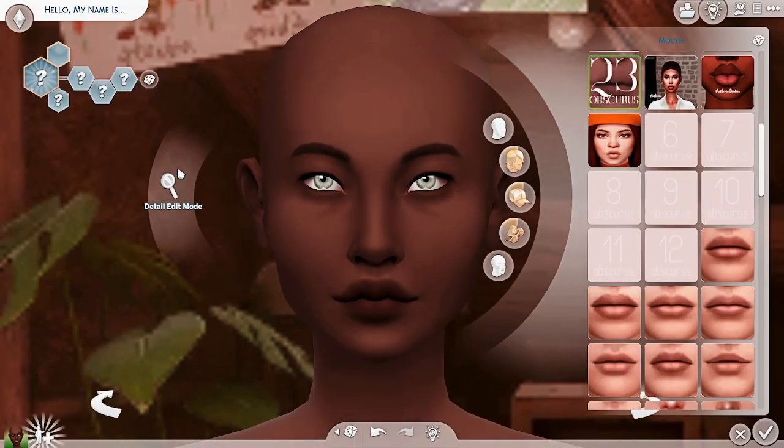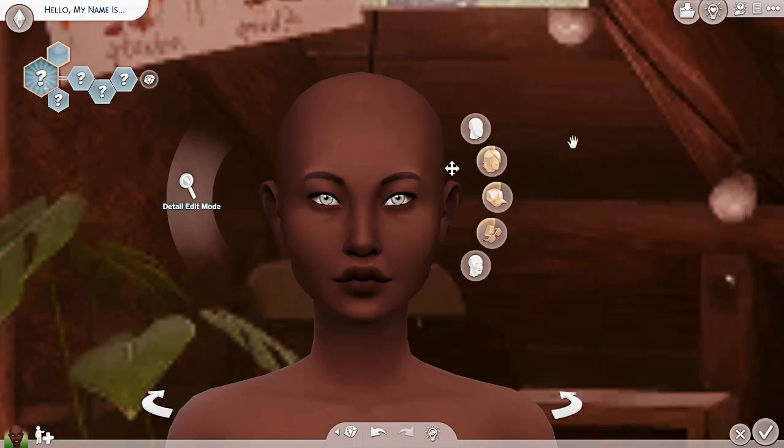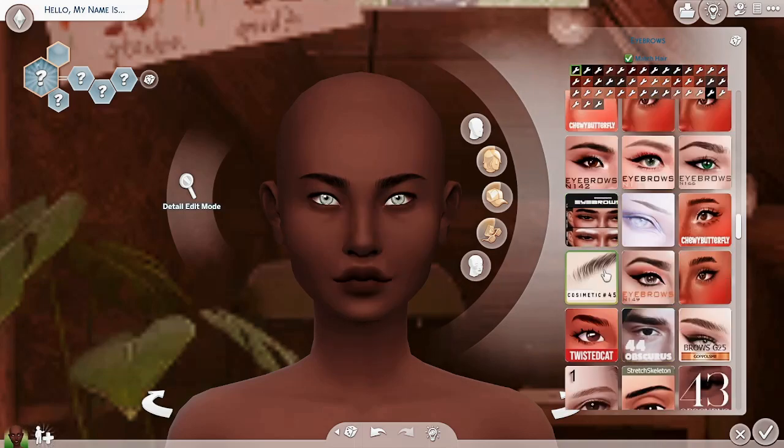I'll play around with the eyebrows after I choose the ones I want. Let's go for these — Cosmetic Number 45 brows, let's do those. And change her eye color.